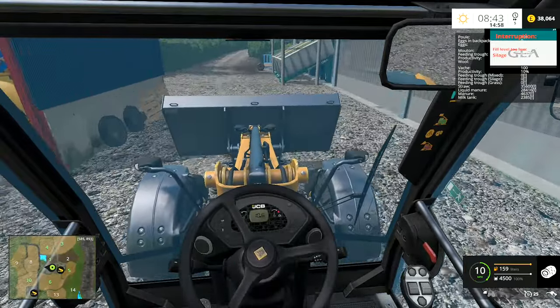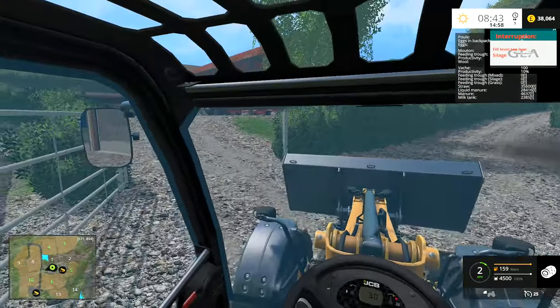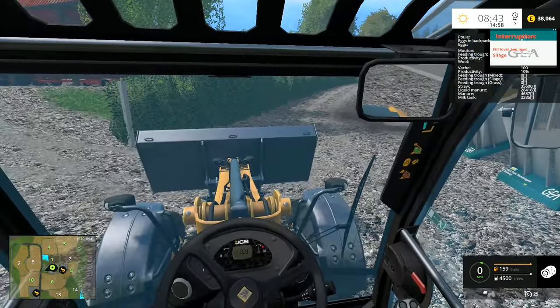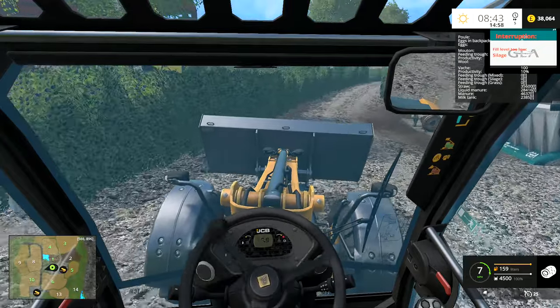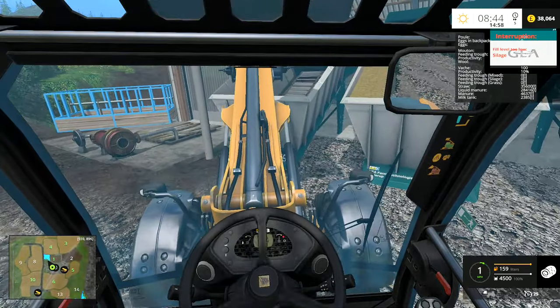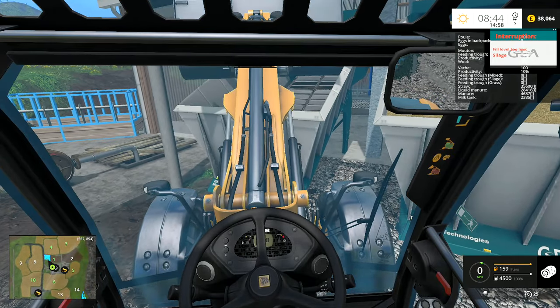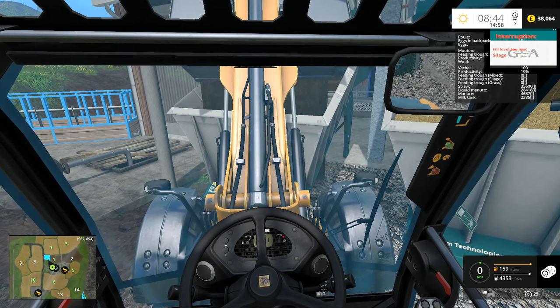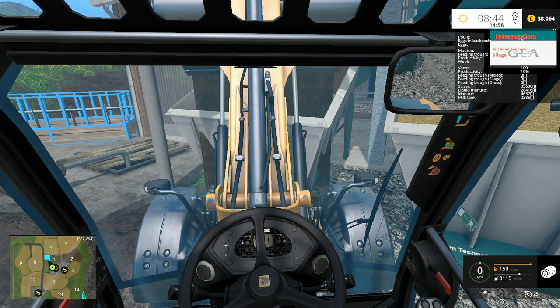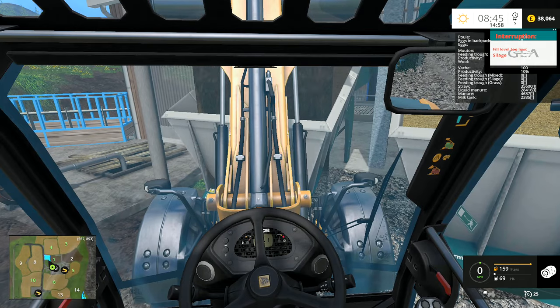Since I didn't actually get to doing any of the fertilizer spreading this week, I will do lime spreading up in that field first thing next episode. Then we'll see about seeding it — I don't know what we're going to put in there yet. Then it's wood chips — that's got to be our next priority. We need to get wood chips going.